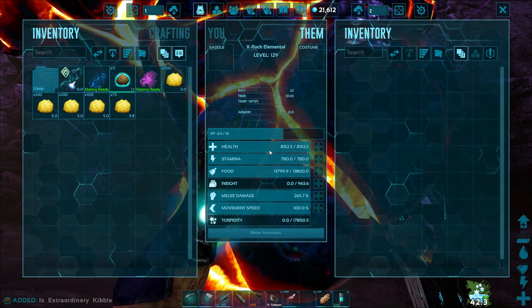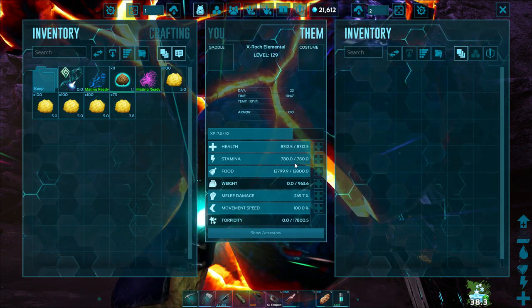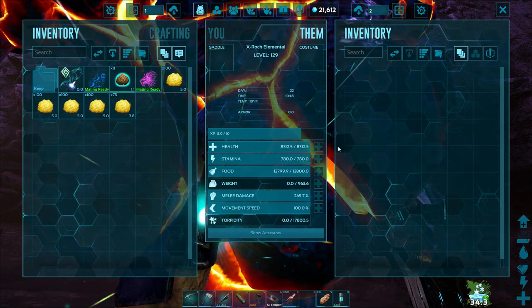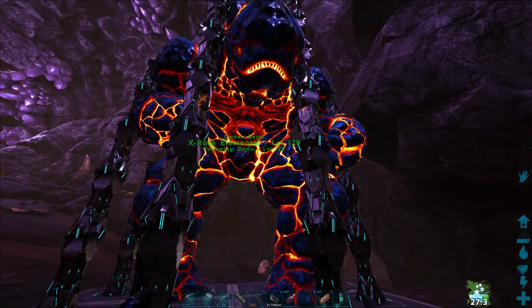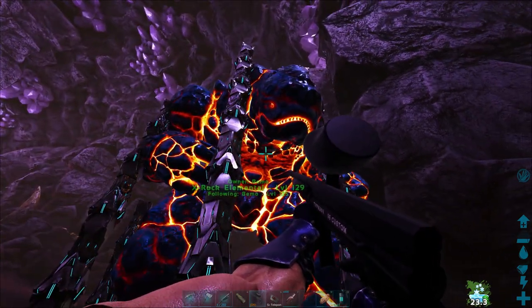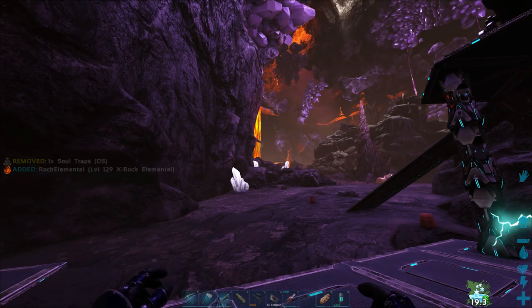Tamed out to be at level 129. Its health is 8,300. Stamina is 780. Weight is 963. 265.7 on the damage. Not too bad, especially considering it was only a level 90. We'll leave this trap here — we might end up getting that other one later. Throw you in here for right now, buddy. I like the colors on him, man. Let's head back to base, try to get us a saddle made.